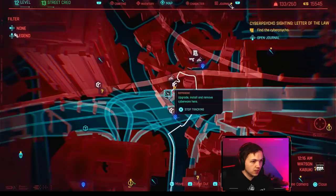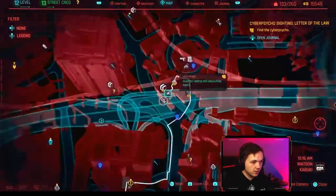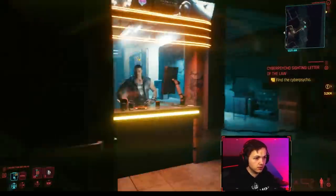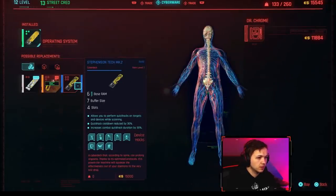If you're still fairly early in the game and want a good chip with a seven buffer, there's a specific area on the map. If you go to this market and find this vendor, you can buy a pretty good chip from him — it has a buffer size of seven, RAM of six, four slots, and it costs 15,000 Eurodollars.